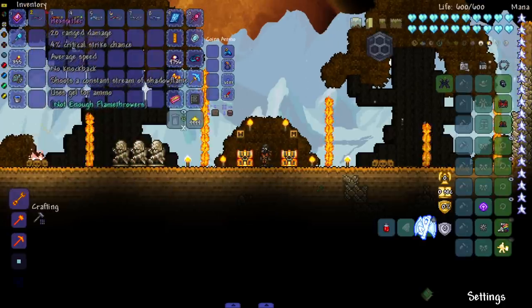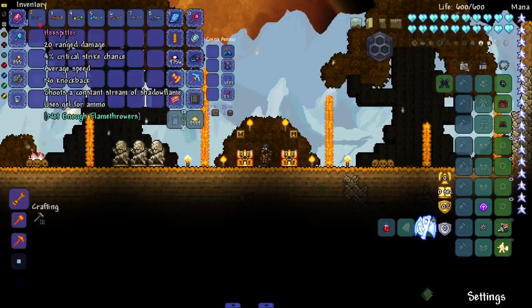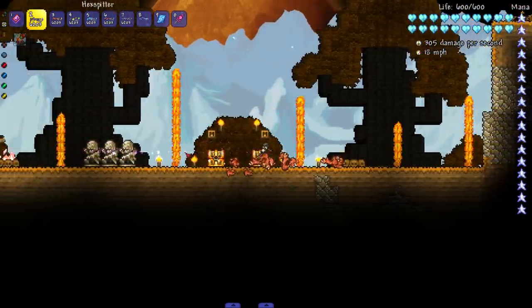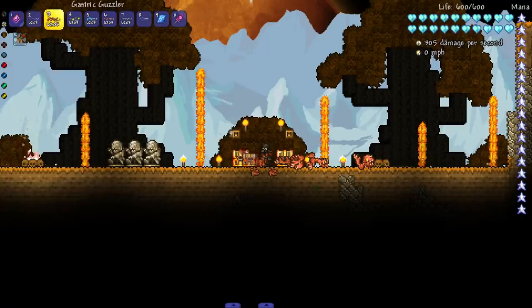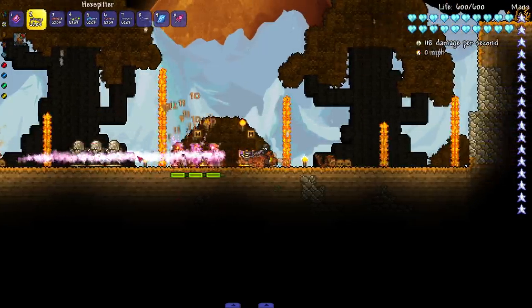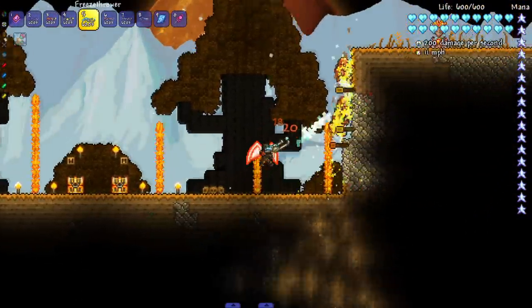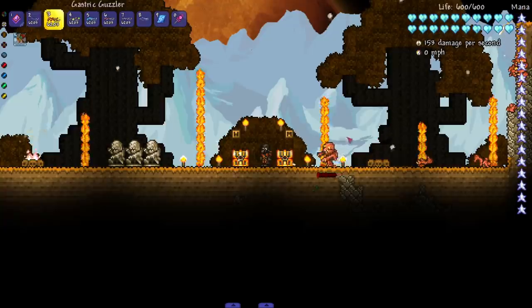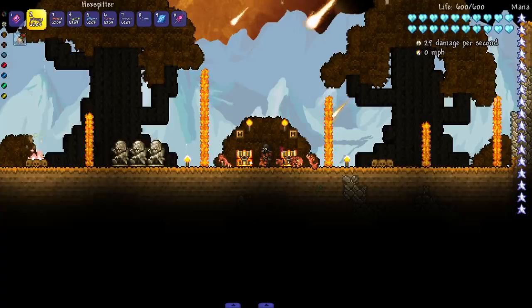The Hex Spitter — I'm assuming you get from the hardmode goblin army — shoots shadow flame. Our first hardmode flamethrower is already doing great. Next up, the Gastric Guzzler creates a stream of burning ichor, and yes it does apply the ichor debuff. So if you really want to, you can get all four of these flamethrowers and hit enemies with curse flame, cold fire, ichor, and shadow flame — all four damage-over-time effects at once. You can do some crazy combos with these.